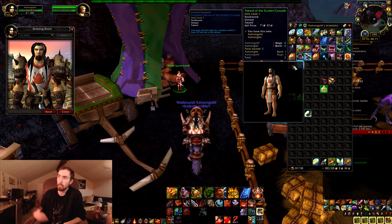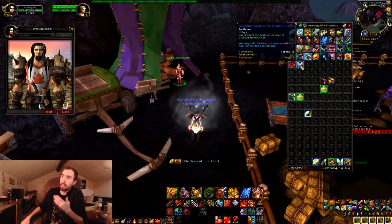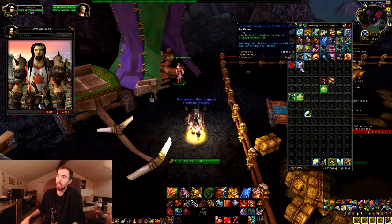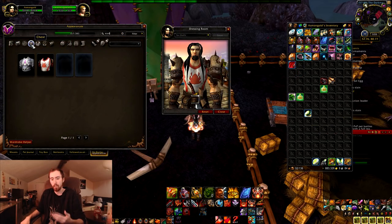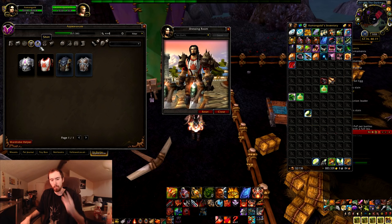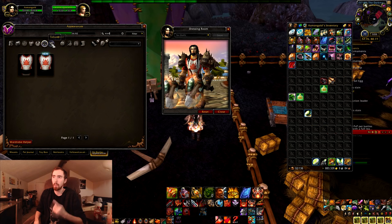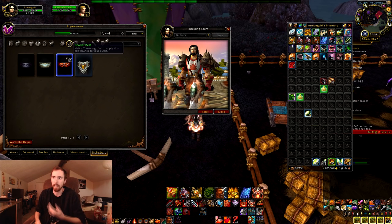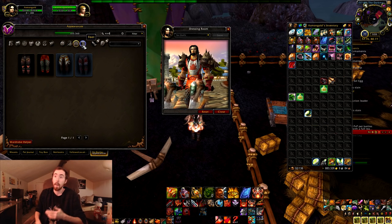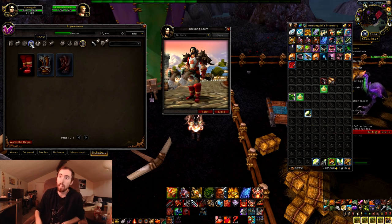There's the Tabard — it looks pretty much the exact same. I'm sure it doesn't cover your dick, or at least part of mine. There's the Ensemble right there. I'm going to click that and learn all of the different appearances. It gives you the belt, the gloves, the bracers, the chest piece, the legs, and the boots — so you don't get a helmet and you don't get any shoulders. It's actually kind of nostalgic seeing Scarlet Legs, because I remember I could never afford them back in Vanilla.